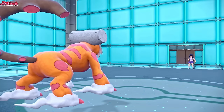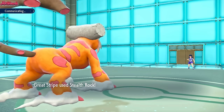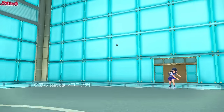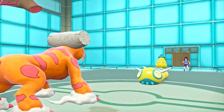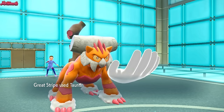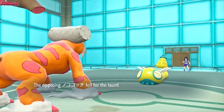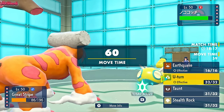We still have to worry about the Annihilape, the Gholdengo, and the Miraidon. But we got the Stealth Rocks up, so that's what's important. In comes the Dunsparce. We go for a Taunt here 100% of the time. So we Taunt them — that way they can't Roost, they can't Coil, they can't do any of that stuff. They tried to Glare us. It's not going to work, I'm afraid.